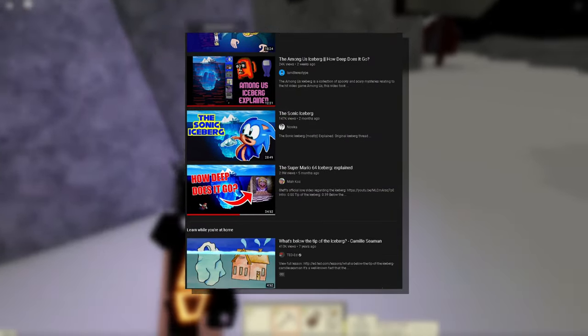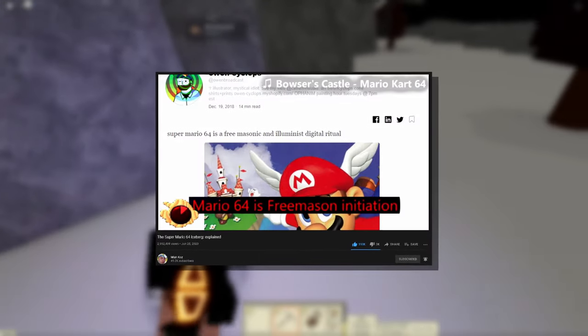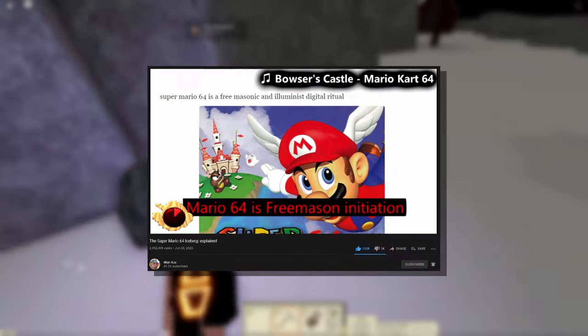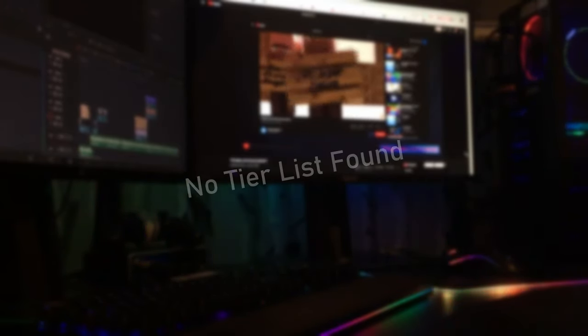For the past few months, you have probably seen these iceberg videos surfacing on the YouTube platform, even after the Super Mario 64 iceberg explanation blew up a couple of months ago, which this video is going to be an inspiration from that. After seeing an abundance of these iceberg videos on any topic for the past week or two, I wanted to see one for the Tradelands community. To my surprise, not one iceberg tier list exists for this community.